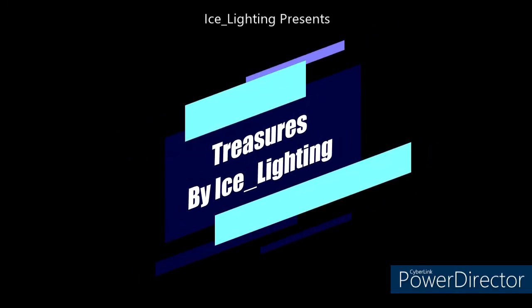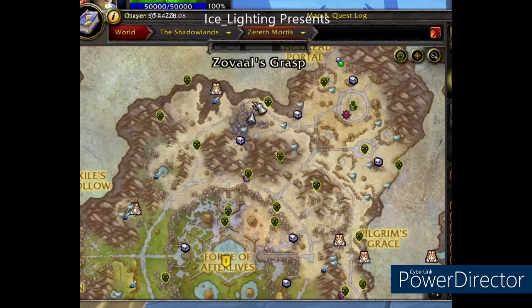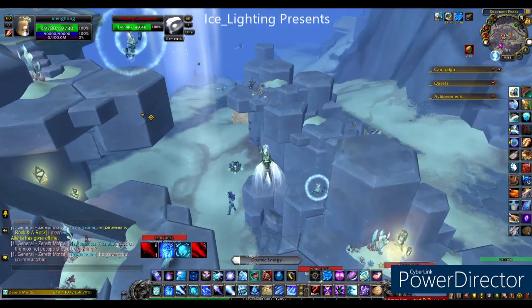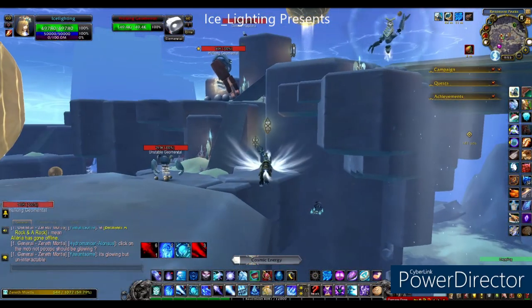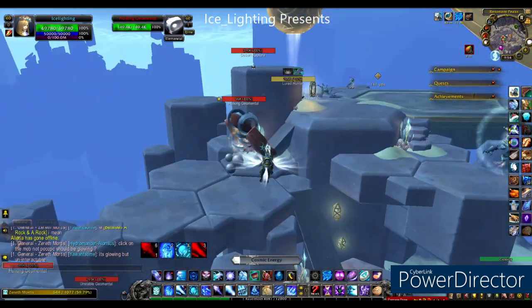Hey everyone, welcome to another Treasures by Ice lighting. I have a two-for-one for you today — this is a schematic and a cache, and they're both hidden in the same place. First of all, you need to have flying, so if you're not up to date with the chapters and you have not unlocked flying, you may want to store this for later watching.